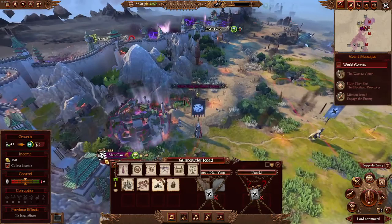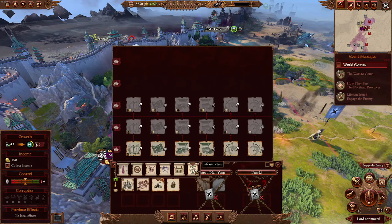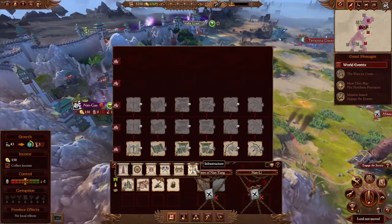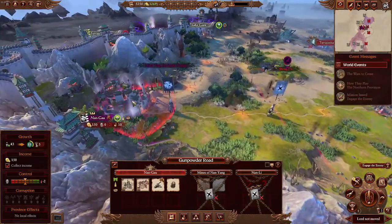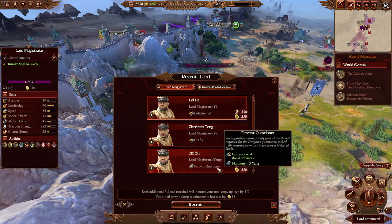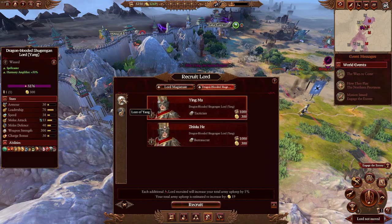On turn 1, go to Nangau. You can see all the tabs: Landmark, Resources, Basic Military, Advanced Military, Defense, and Infrastructure. All their buildings have something associated with Yin and Yang. What I like to do first turn is look and see that we have a lot of Harmony in the Yin category. One way to counteract that is to recruit a Lord — you can recruit a Lord Magistrate with Enlightened, Crafty, or Fervent. What we're looking for right now is Yang to balance out the Yin. So I go to the Dragon-Blooded and choose Tactician or Bureaucrat.